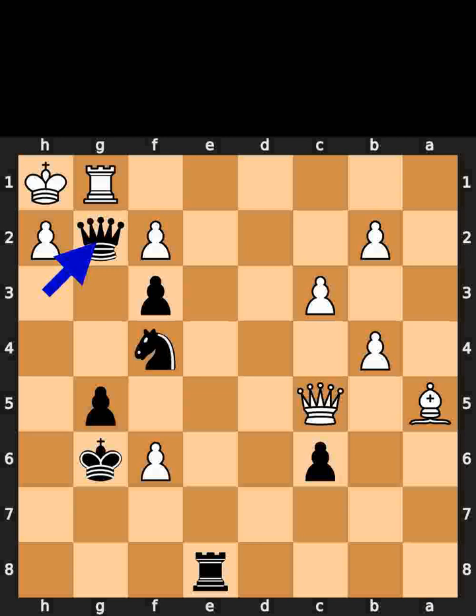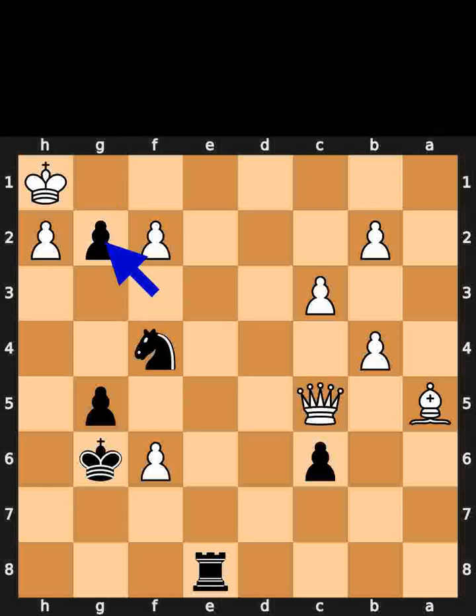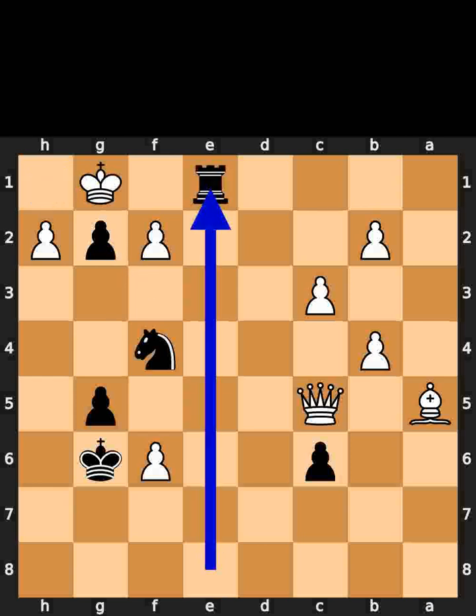Black plays queen to g2, check. White takes the queen on g2 using the rook. Black takes the rook on g2 using the pawn, check. White plays king to g1. Black plays rook to e1. Checkmate.